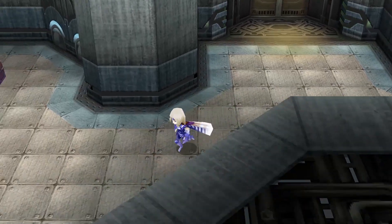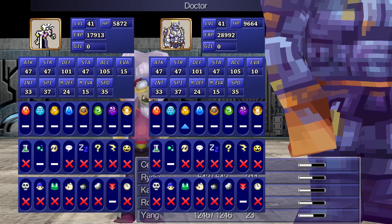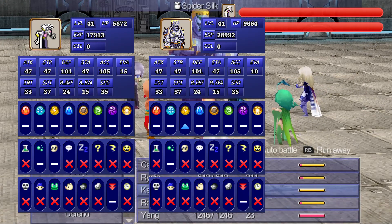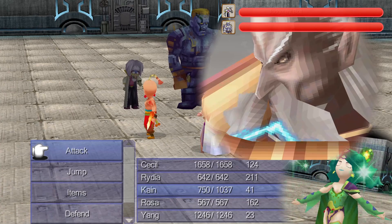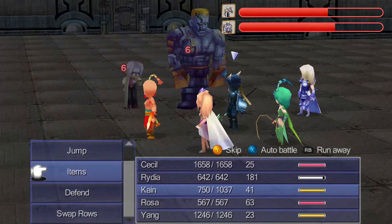With everything set, the party's going to travel into enemy territory to steal back the crystals, and inside the tower we encounter a mad scientist and his robot. This fight is more or less a comedy routine. Lugae will talk in combat, but the dialogue pauses ATB, so we'll have Yang toss a spare Spider Silk at them to stop them from wasting our time. Meanwhile, Rydia will cast Ramuh while Cecil and Rosa Twincast to take it out before they get the chance to speak again.